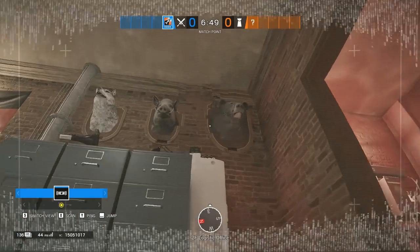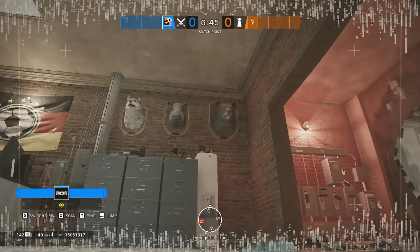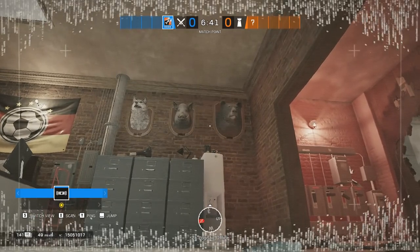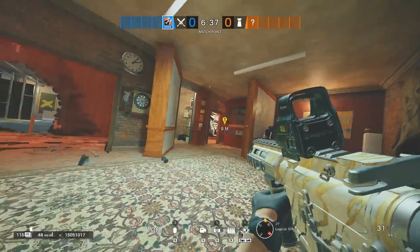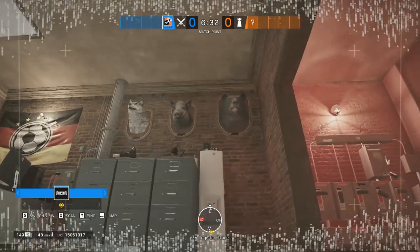A long time ago I showcased a Vigil trick where you could be next to a drone but not show the Vigil bars — but did you know that it was fixed? This technique was really important for attackers when droning out staircases. If there were Vigil bars, Vigil could be either on the same level or below for 6 meters.